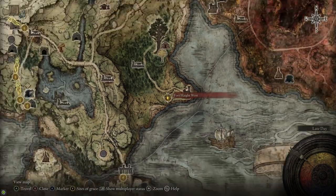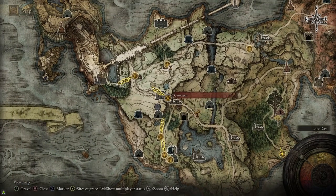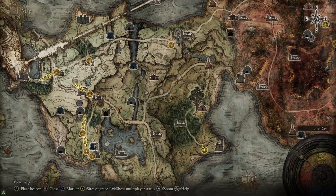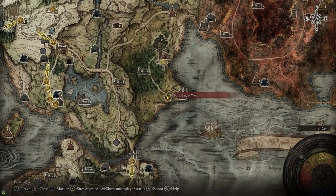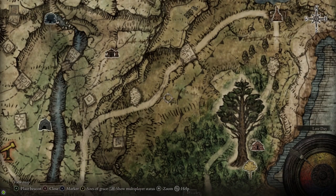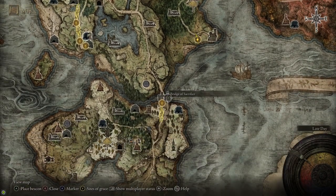Now we're going to head back over to Limgrave to Fort Haight to grab the recipe for Blood Grease. You can get here just by following the main road through Limgrave — from the gate front, head east, then follow the road north. You can cut through the Mistwood; you don't have to follow the road all the way around. Head over to Fort Haight.